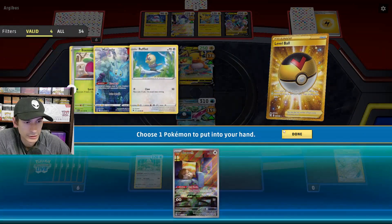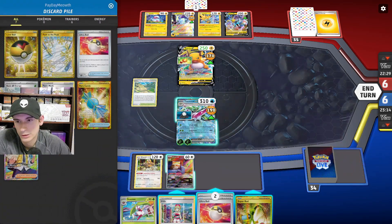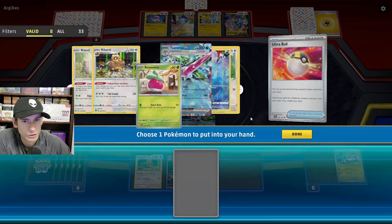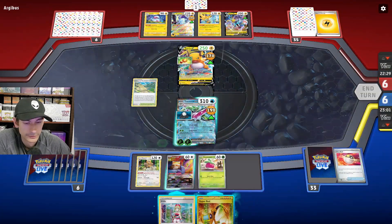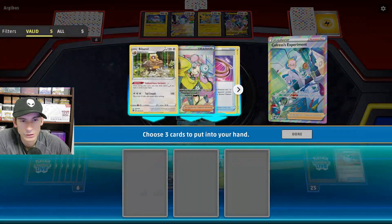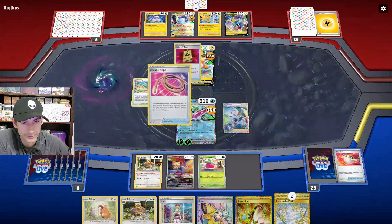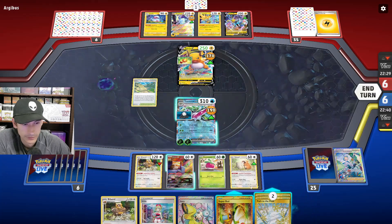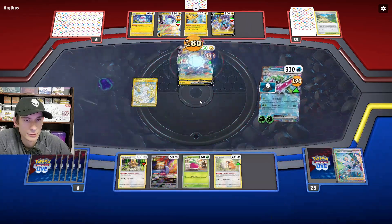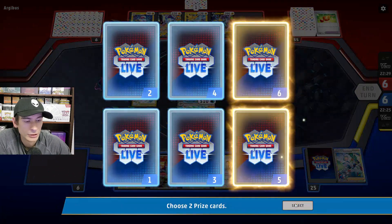They left one energy on Miraidon. Let's get Scovit down. Let's get a Bounce Sweet down just because we have the Arita in hand — draw three more cards. Let's use the Colorless Experiment, get Bibarel. Path is good. Let's put down Path and knock out the Raichu, heal 30 damage. At least the Miraidon can't attack us.